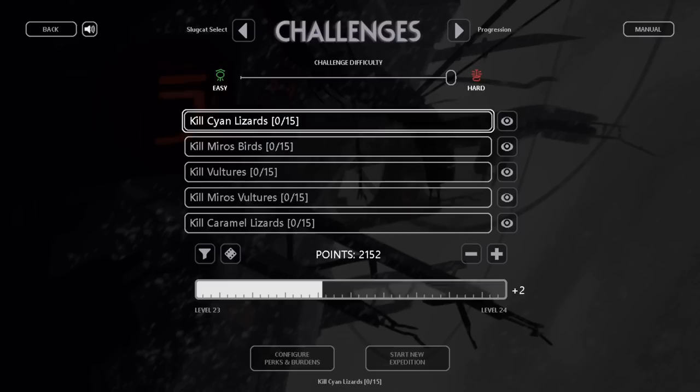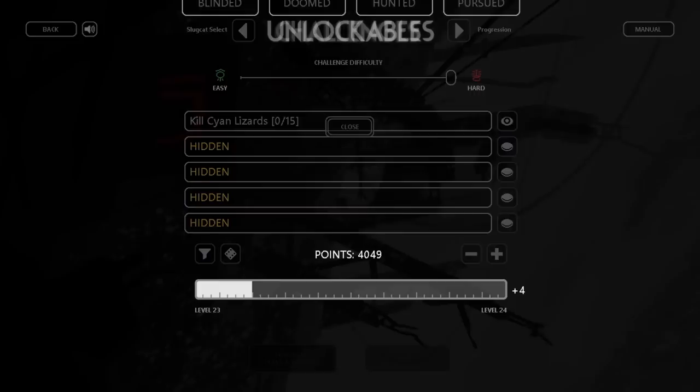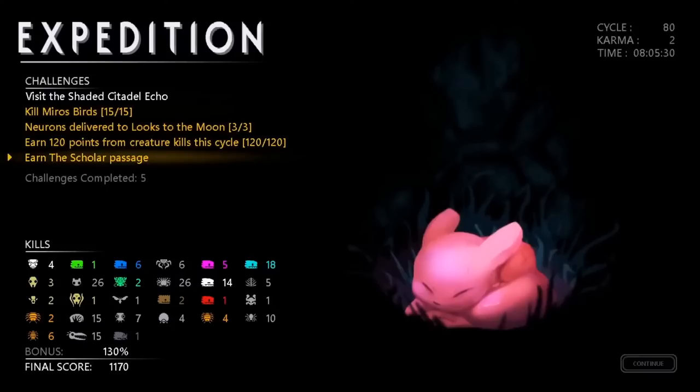To achieve this, you need to do the following 5 challenges as Saint, but with everything except Kill Cyan Lizards hidden. It's tedious to do — you have to calculate the point value that you would get after getting one of the challenges and rerandomize individual ones until you get it. You also need to have every burden enabled. I think the day after I make this video I'm going to try streaming this challenge, although no promises that it'll actually go well.